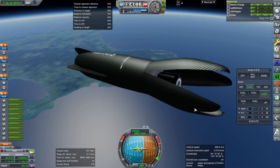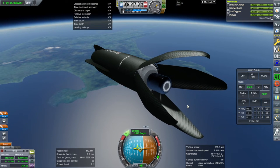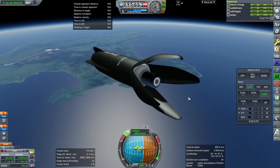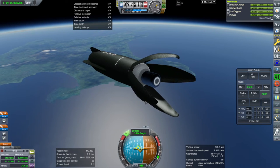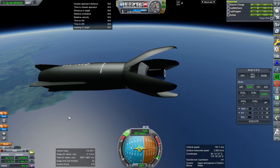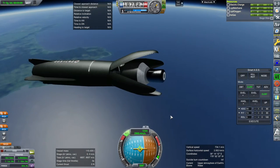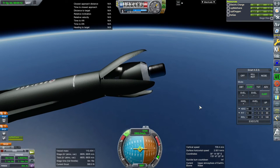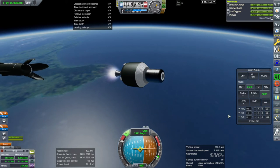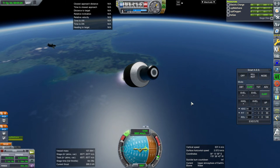Now we have to open the fairing, probably turn the RCS on, separate, and activate that RCS to move it on out. And ignition — we're on our way. We probably should have pitched up more; we took so much time with the separation, which is one bit of inefficiency here. So last time I tested out the Neutron rocket, I asked whether people thought I should make it heavier to sort of limit it to the 13 tons.